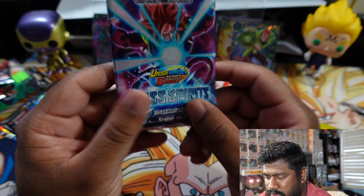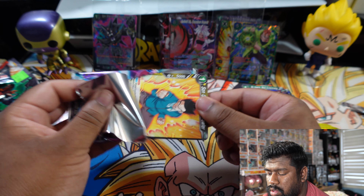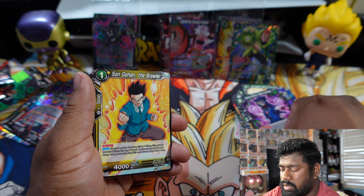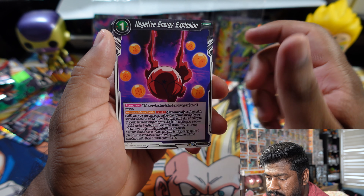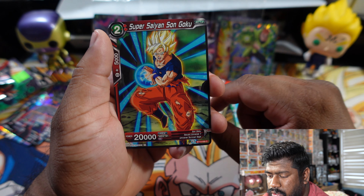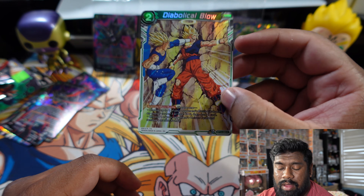On to the last pack of Cross Spirits — Gogeta, hopefully can give us some luck. Let's move some of the garbage out of the way and get back to ripping these packs. We got: Son Gohan The Brawler, Keep You on the Sword, Tap Beyond, Negative Energy Explosion, Majin Bu The Coming Calamity, Trunks The Brawler, Super Saiyan Son Gohan, Vegeta, Son Gohan Calamity Challenger, Diabolical Blow, and Hercule Majin Exterminator. We got a common here — not bad.